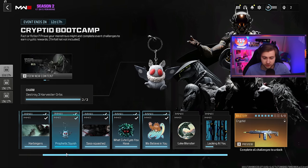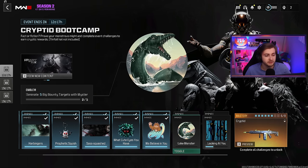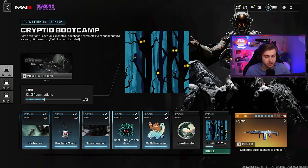So we got all these done except for the last two. We still need to eliminate five big bounty targets with mystery box weapons — big bounty, tier three. And we still need two mega abominations. Let's go get that done.